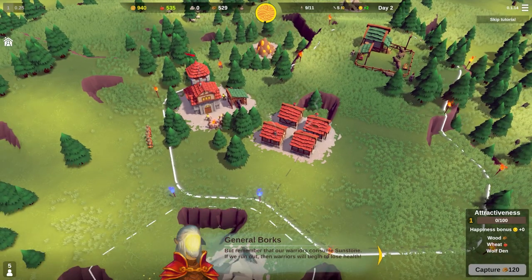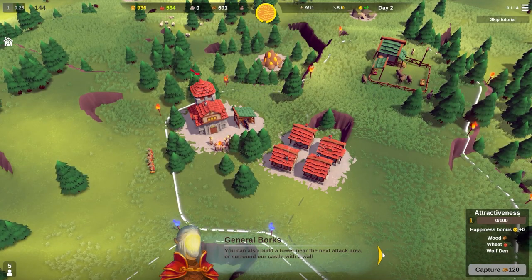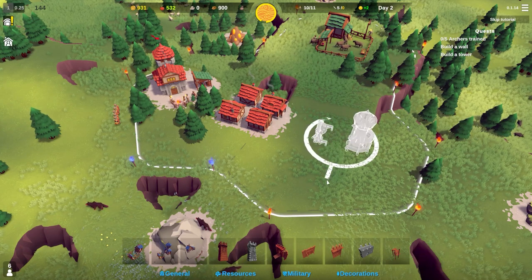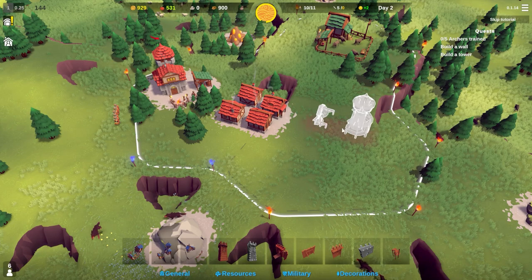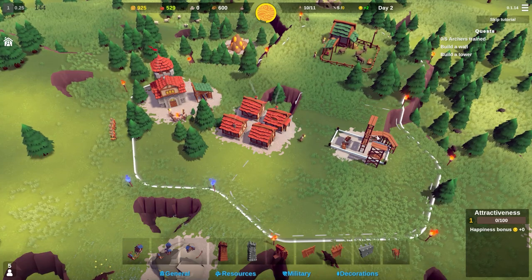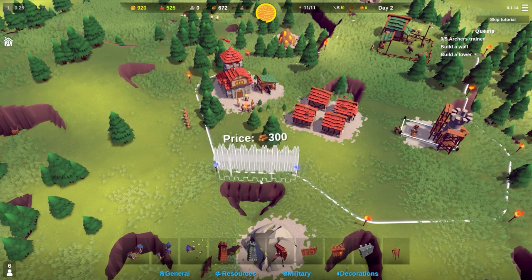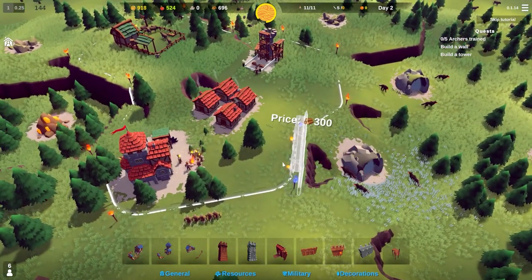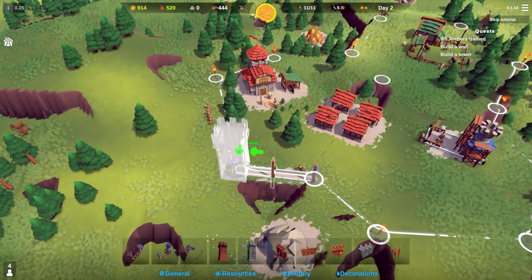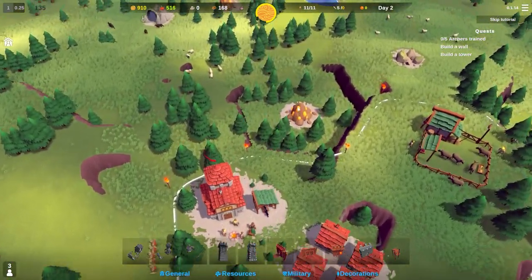We're told to build an archery range and train at least 5 archers. Remember, warriors consume sunstone - if we run out, warriors begin to lose health. We can also build a tower near the next attack area or surround the castle with a wall. I'll place the archery range in here - this is going to be our military zone. I'm going to build a wall - it has two sides and we can denote which side is prominent so we can get onto it. I'll build a tower as well so we can get onto that wall.